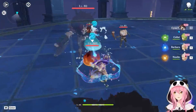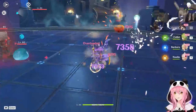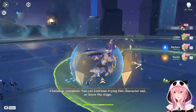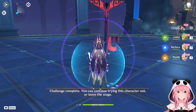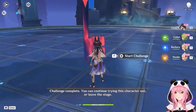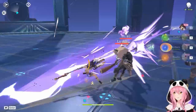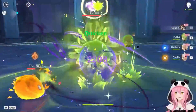Let me try that again and time it properly. I see — when that eye icon pops up on the screen, you use your skill to trigger the Feather Fall passive. Let me try it one more time. But honestly, I'm not seeing those Duststalker Bolts at all — maybe I'm just missing them visually.